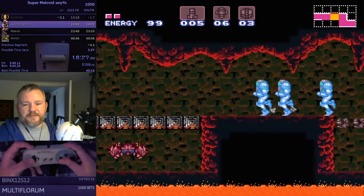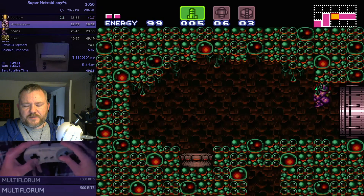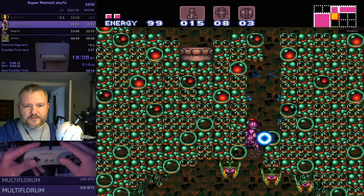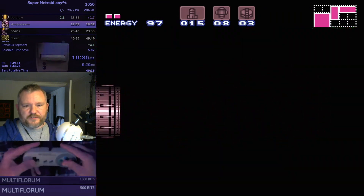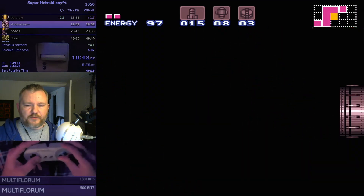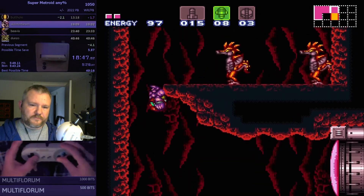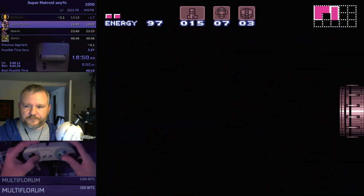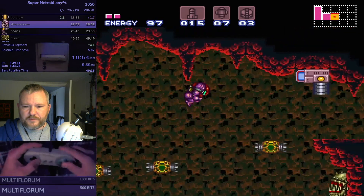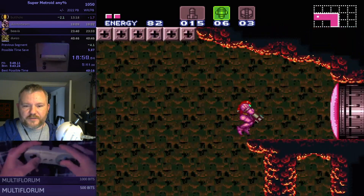More arm pumping — saving fragments of a second at a time. I think he's going to do a little farm here, just gathering some resources: full energy, fifteen missiles, three powerbombs, eight super missiles. That's all a pretty good count of stuff to have going toward lower Norfair. Heading over to grab Wave Beam, skipping those missiles since he's already got all the ammo he's going to get.